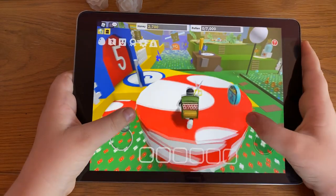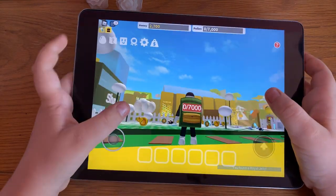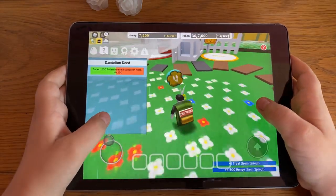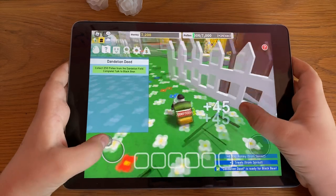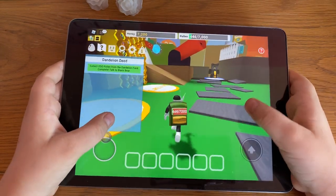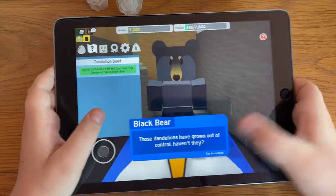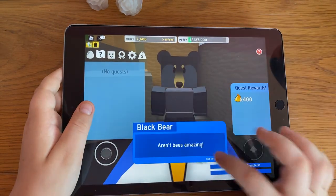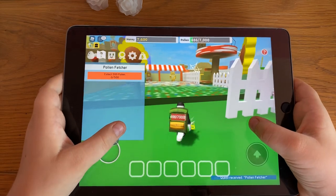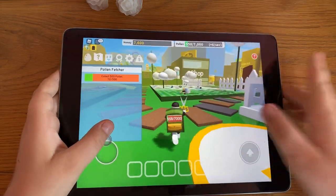I've played this game before so I know where all the secret stuff is. Let's get a royal jelly right there. There's been a sprout destroyed so let's collect some of this. We need to get stuff from here too, so let's collect it and go talk to Black Bear because we've got his quest done. He's got 400 off him so we need to collect 500 pollen. Let's go to the dandelion field because we've got a boost on that one, and there's clouds.